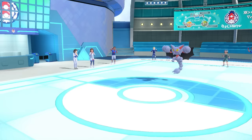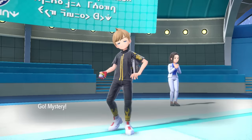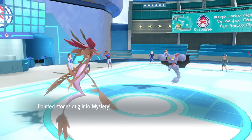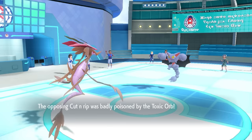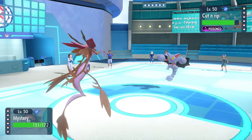Big Meaty Claws comes in, ready to Earthquake my Registeel, but instead they're met with a Seahorse who doesn't really enjoy being Earthquaked either. That's a bad position on my end, as they do, of course, get the Toxic Orb, because if Gliscor is going to do anything, it's going to be poisoned and annoying.